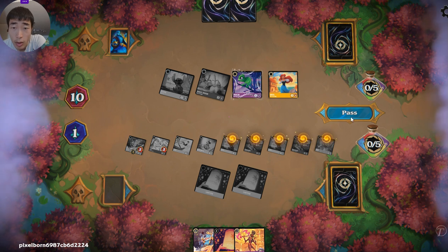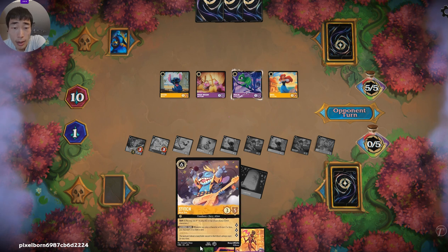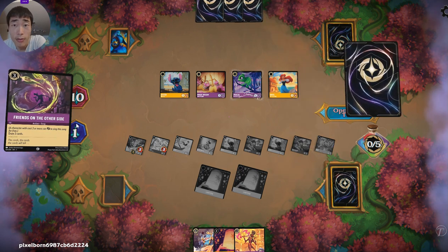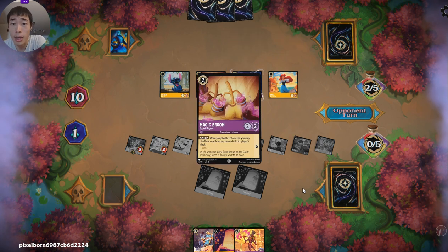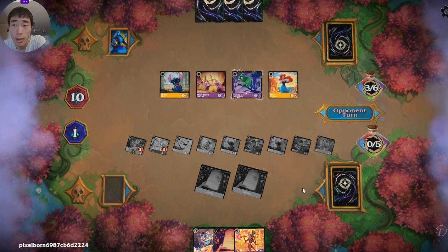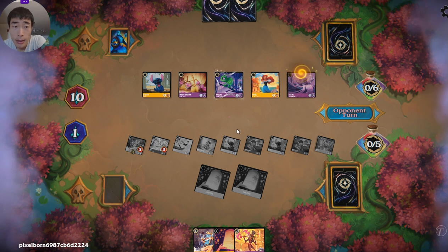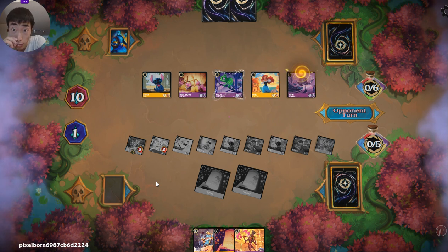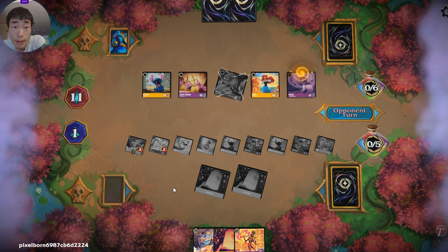We'll pass and see what our opponent does. That way we're in prime position to play out another Stitch, or even shift the Stitch. They had a Friends on the Other Side and they had to spend their ink in order to play it, so I am very happy with running it into the Maleficent. They're going to run the Rafiki into my Stitch, but we have such a big board presence that they really can't quest with too many things.